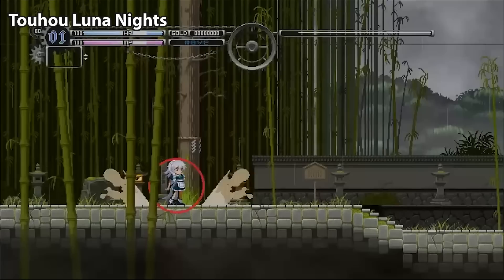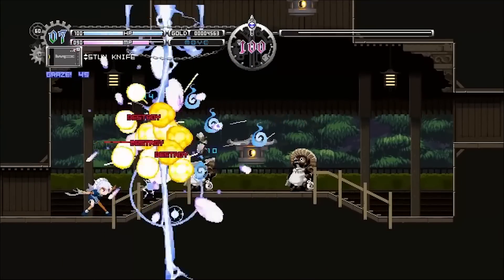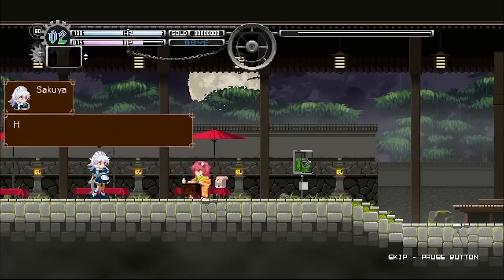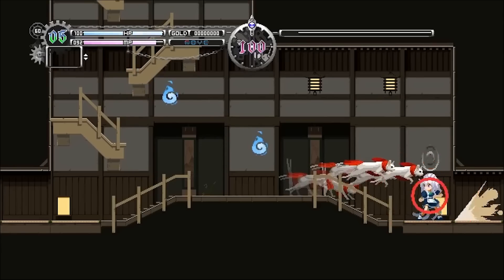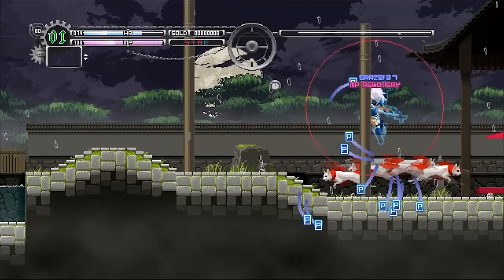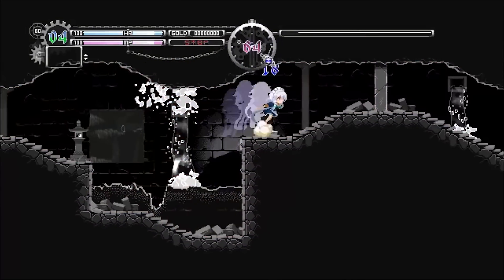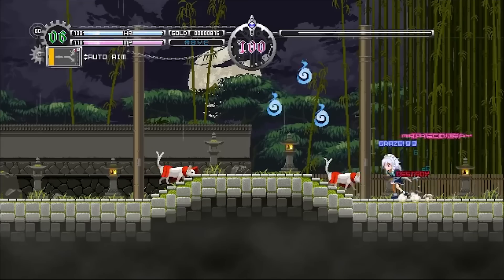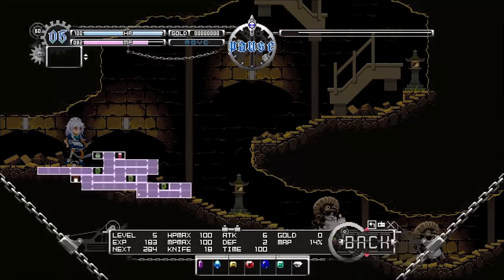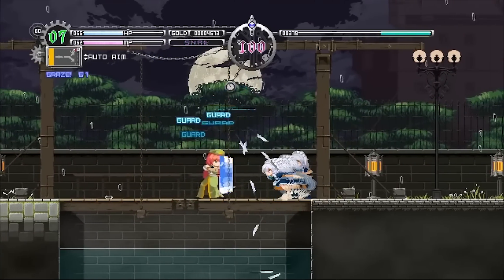Toho Luna Nights is a game that knows exactly what it is — a glorious love letter to Symphony of the Night. For all Castlevania Alucard fans, you're going to have a lot of fun. It really took me back to the DS and PlayStation era of Castlevania games. There were some performance issues at launch, but most seem ironed out. It has excellent, fluid combat with amazing boss battles and enemy designs — a well-rounded must-play for Symphony of the Night fans. Totally a hidden gem and absolutely worth picking up.